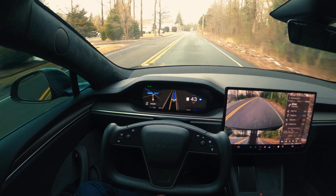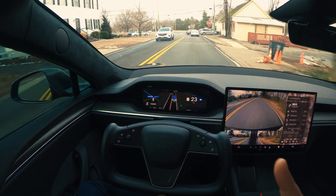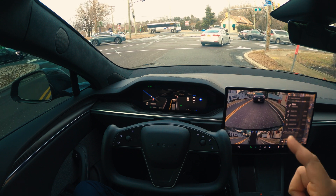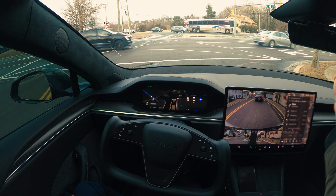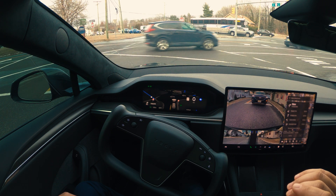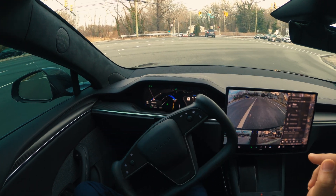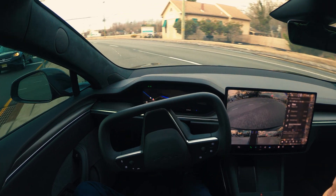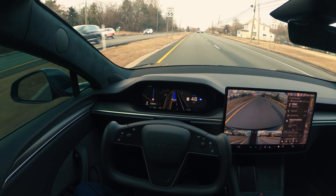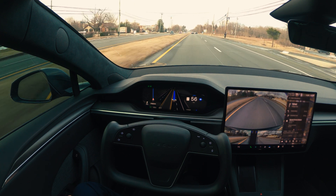Just to clarify: from this stop sign that is coming up, we have to make a right and go toward the far left lane — where that Camry is. But all versions of FSD try to go in the middle lane, which is for people going straight. So far we're just stopping at the stop sign and gradually moving forward. I don't think this version corrected this issue either — we still made the left from the middle lane when we should have gotten into the far left lane. I have sent feedback to Tesla many times on this, but it's one of the minor things that still hasn't improved.